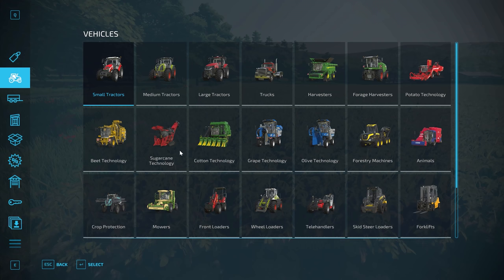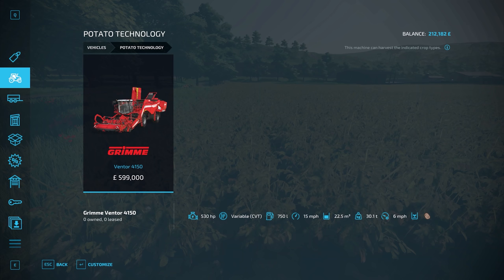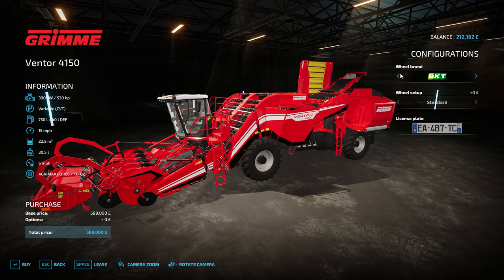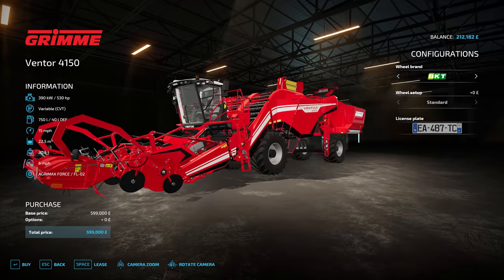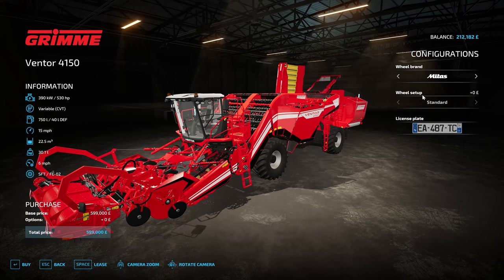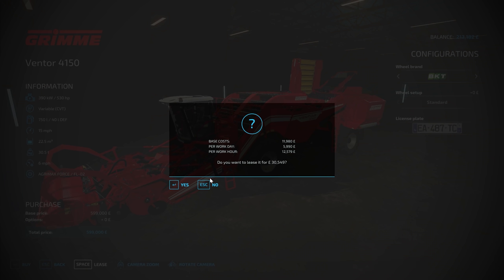It's going to be quite expensive because we need to rent the harvester, and the harvester is big — physically very large, but not very wide compared to a combine harvester. That's just the way these machines are. It's £600,000 to buy, which we definitely won't be doing. Let's just see the different wheel brand configurations — lots of nice ones to choose from. It doesn't change the price, so I think we're going to go with BKT. I always seem to go for BKT — not sponsored in any way.